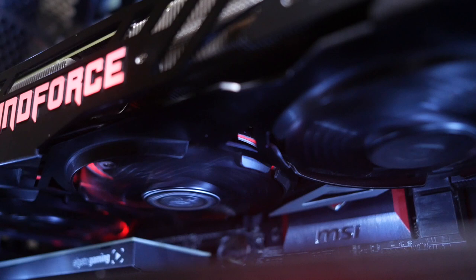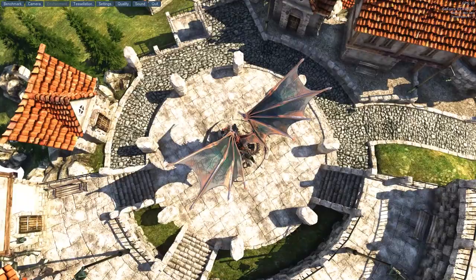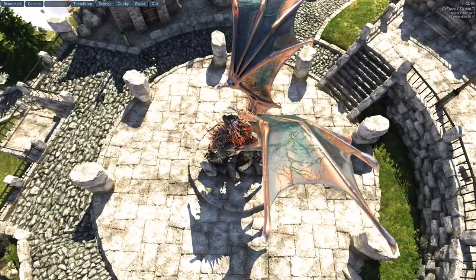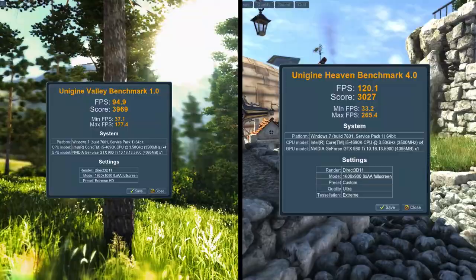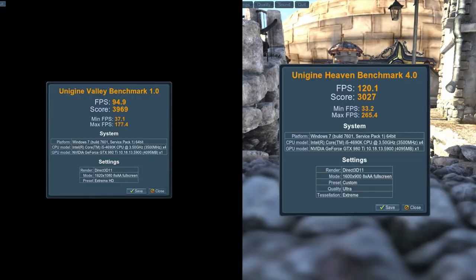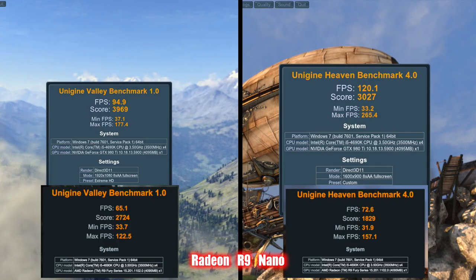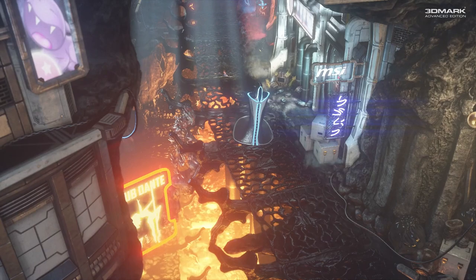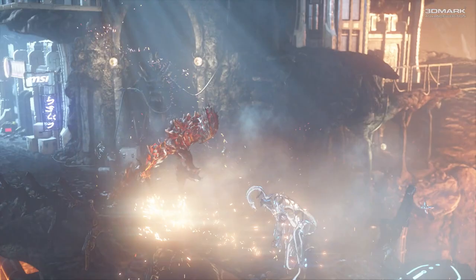But first — the requisite benchmark stuff. Throwing an Extreme HD Unigine Valley benchmark at it spat back an average of 95 frames per second, peaking at 117 and scoring 39.69. The Heaven Extreme benchmark similarly posted no great challenge: 120 frames per second average, peaking to 265 and scoring 3027. And to put that into some useful frame of comparison, the Radeon R9 Nano — much like the 980 Ti being a slightly cut-down version of the flagship model — scored 2724 and 1829 on the same tests. The Firestrike benchmarks tell the same kind of story: basically nothing short of a multi-card SLI setup can really match what a single 980 Ti can do, and the small but brutally impressive R9 Nano sits well in the shadow of the 980 Ti monolith.